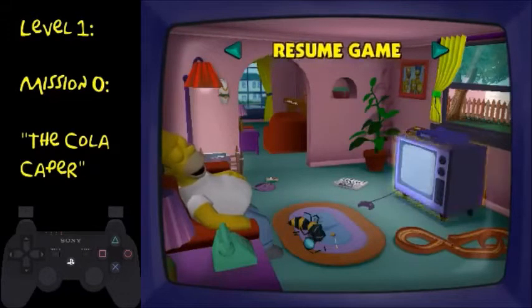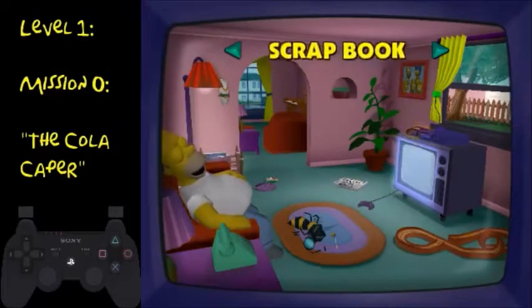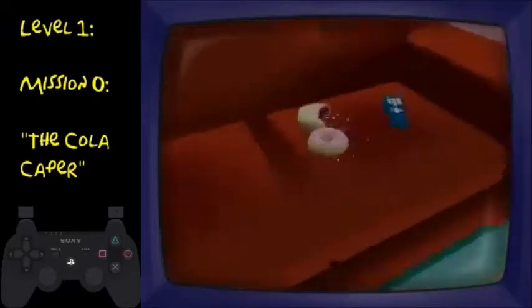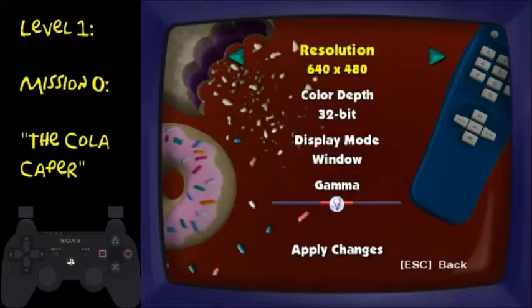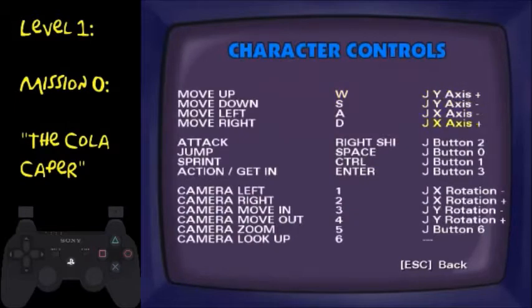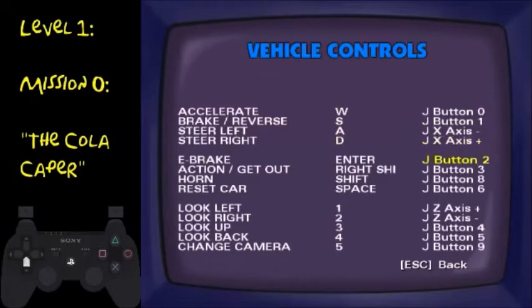Alright, so now we're actually into the game. For anyone on PC as well, we're going to need to go into options and make sure everything's set fine for you — display, controller, very important. You'll probably want to connect a controller to your computer and then configure all the buttons on your own. If you've done it properly, it should look something like this.